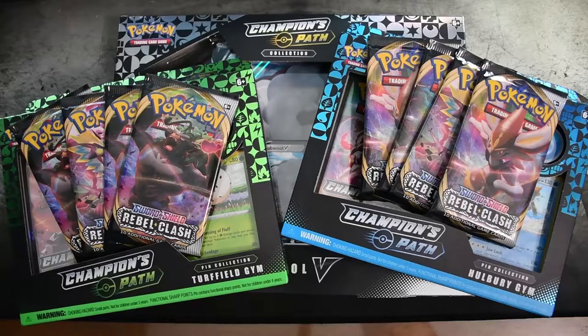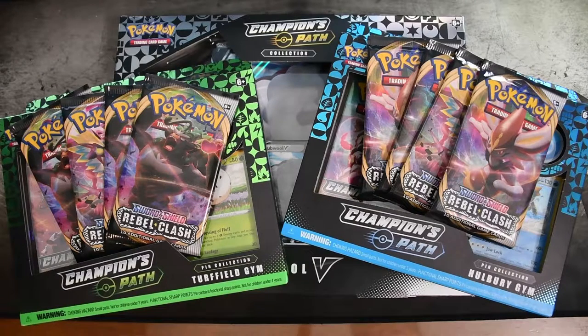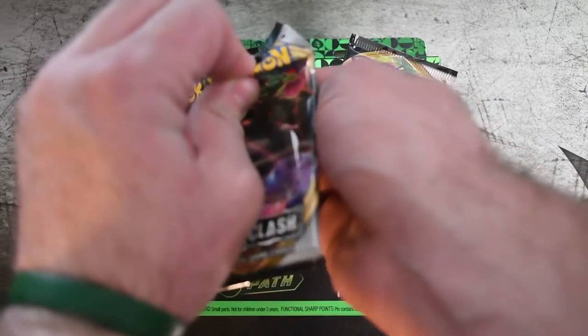Yo what's up my dudes, it's your boy yubi_cringeloid here with my brother. We're gonna be opening up some packs today — it's gonna be fun. We just got a whole bunch of the new Champion's Path packs as well as an Elite Trainer Box of the Rebel Clash packs. Y'all already know what the Elite Trainer Box has inside from one of my past videos. Let's get into opening these guys up. Let's start out with pack number one.